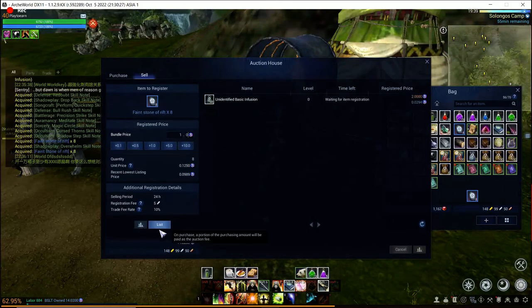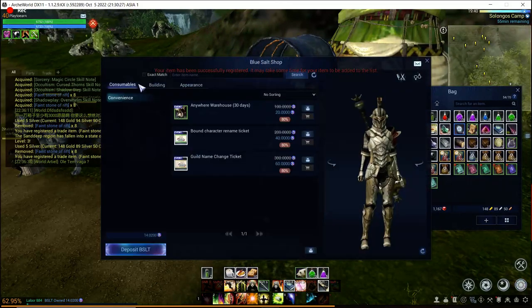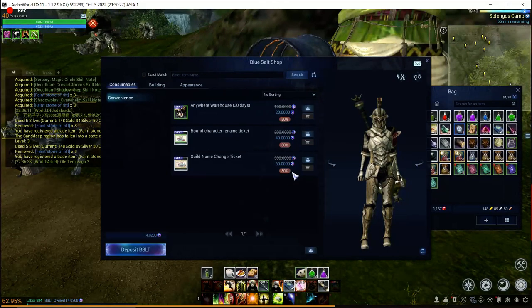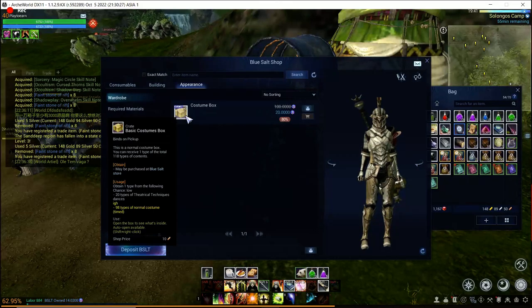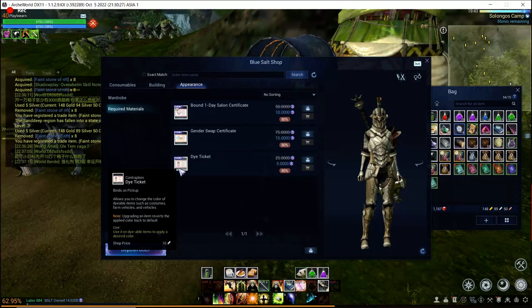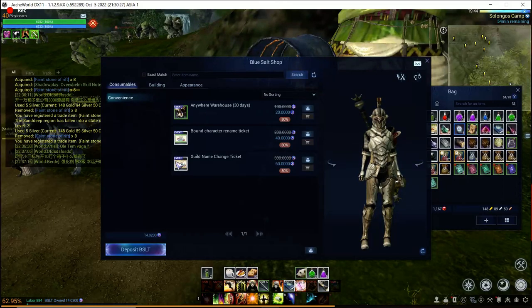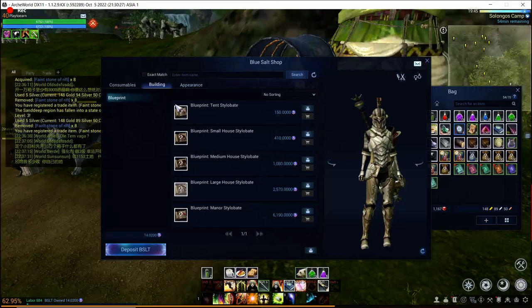Nothing else was really added, but they did decrease prices on some items from the cash shop. Over here at the Blue Salt shop you can see 80% discount on the warehouse, 80% discount for character name change, and 80% discount for guild name change. On the appearance tab there's an 80% discount on the costume box, because no one in their right mind was buying it for 100 BSLT — except us, in that event where it was actually profitable. The die tickets, gender swap tickets, and salon tickets are also down. These basic convenience character items weren't changed though; those are staking-related, while these others are cosmetic.